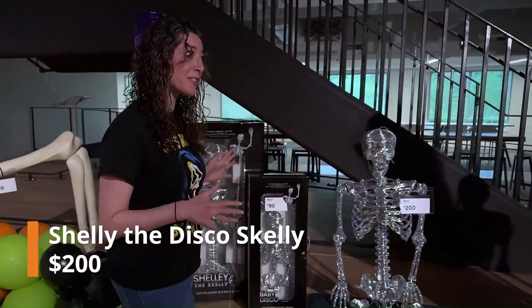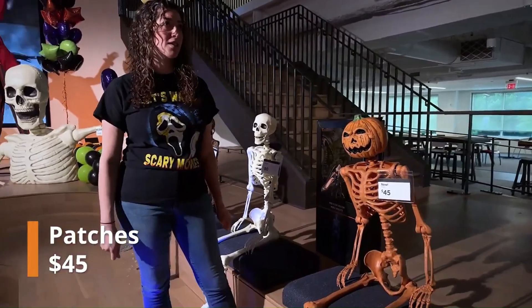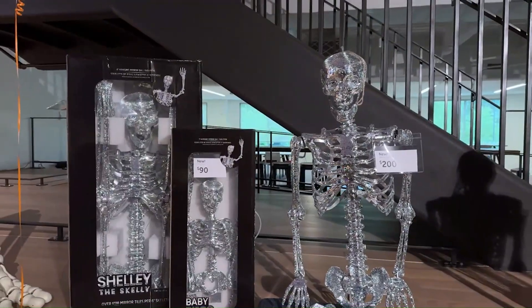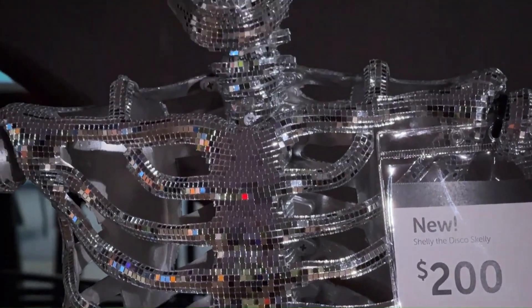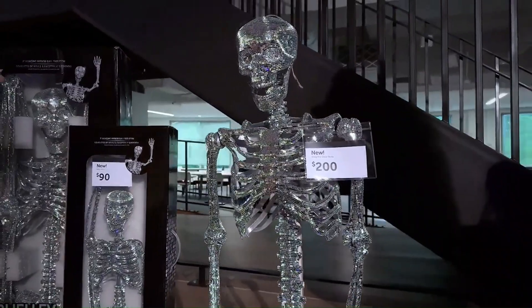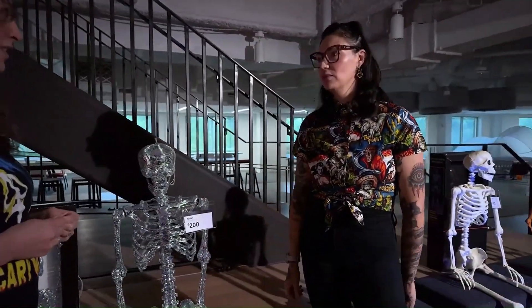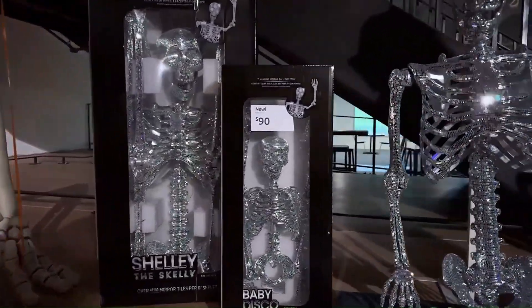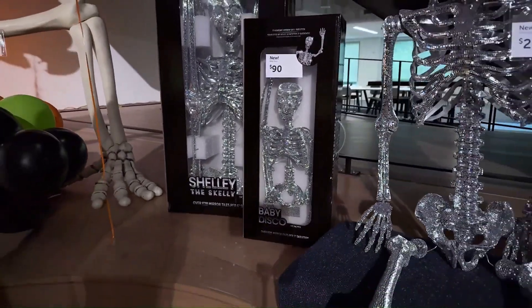Next we have Shelly the Disco Skeleton, which is $200. It's six feet tall and basically a disco skeleton. You might wonder why a six-foot skeleton is so expensive — and that's because apparently every single tile on it is hand-placed, which is why it's so pricey. I feel like $200 for a skeleton is absurd. With a coupon you could get it cheaper. There's also a baby version for $90, which I think is three feet tall. I'd suggest getting the other skeletons instead.